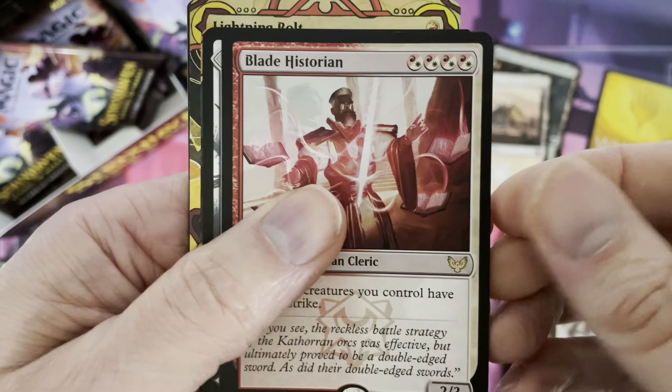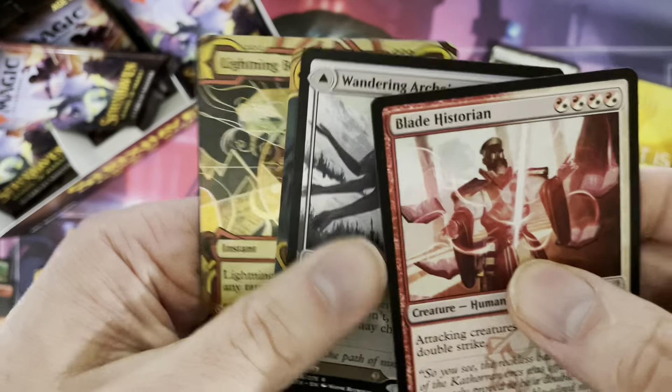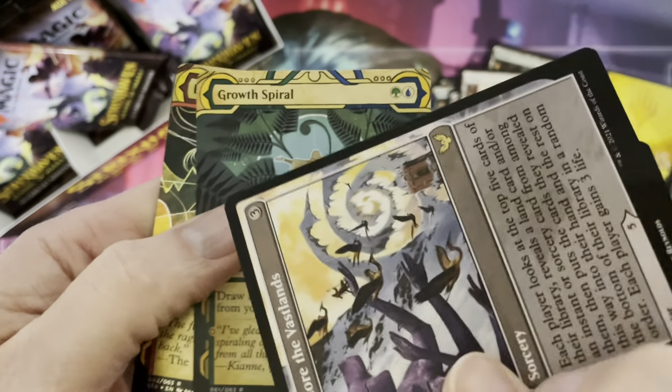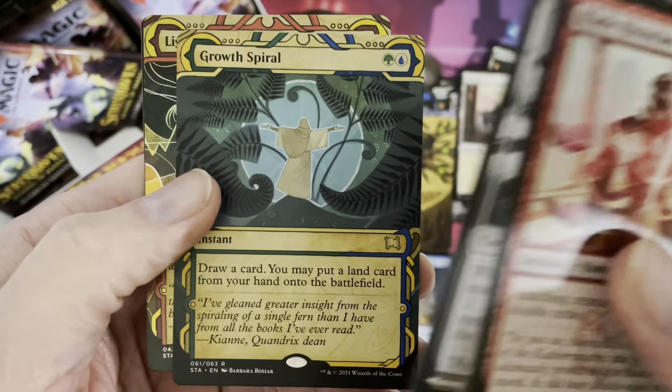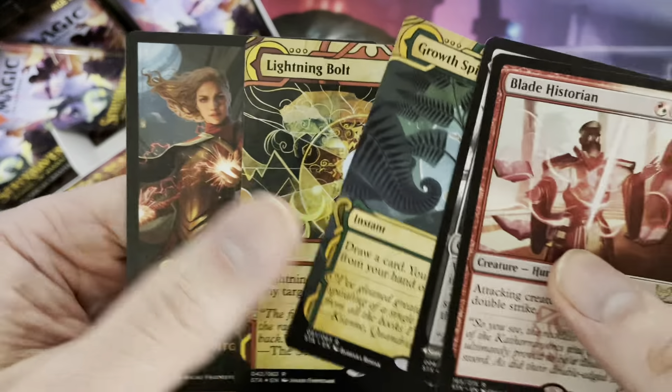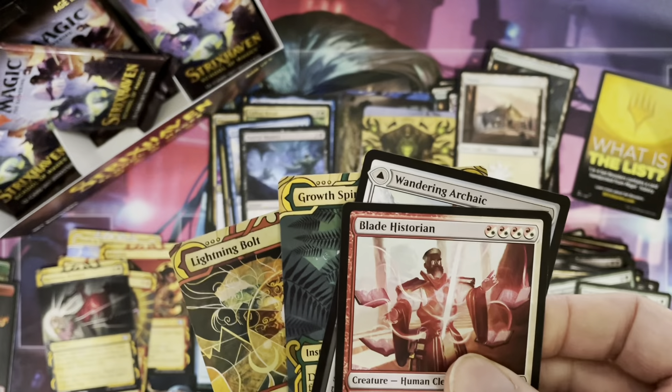Blade Historian, rare. Then Wandering Archaic — a double-sided card! We have some big, big stuff. A rare Growth Spiral from Mystical Archives, and Lightning Bolt — also rare. Foil too. What do you think? Isn't this just incredible? Lots of fun to be had once again — rare and rare. Pick yourselves up one of these set booster boxes and have a lot of fun.